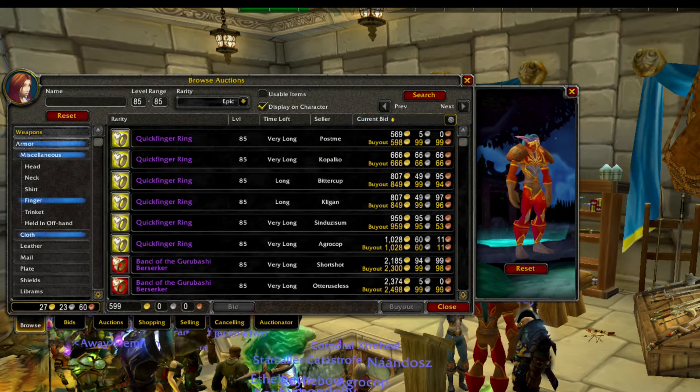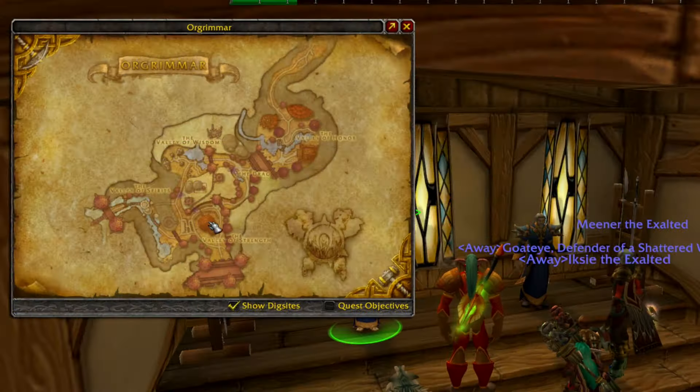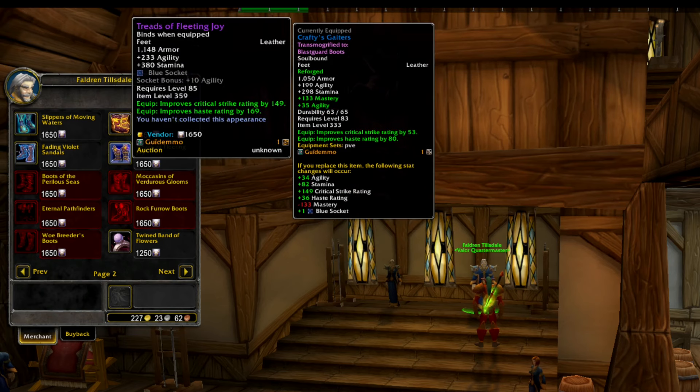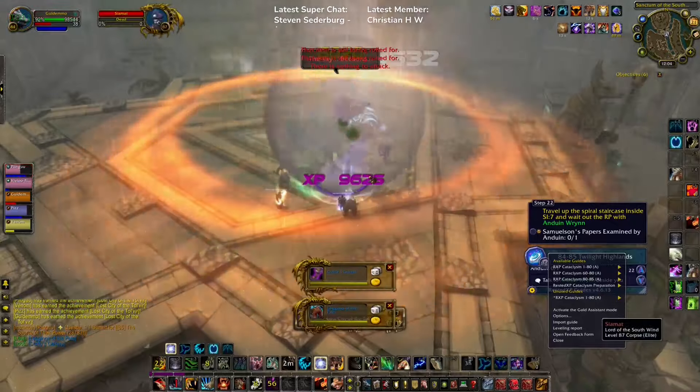If you already have a main character where you don't need your Valor points, head to the Valor Quartermaster in Orgrimmar, or as an Alliance player to Stormwind City. At this Quartermaster, you can purchase yourself a pair of boots, and these are bind-on-equipped — cloth, leather, mail, and plate types. At this point, you are definitely ready to start doing level 85 dungeons, and probably Heroics as well.